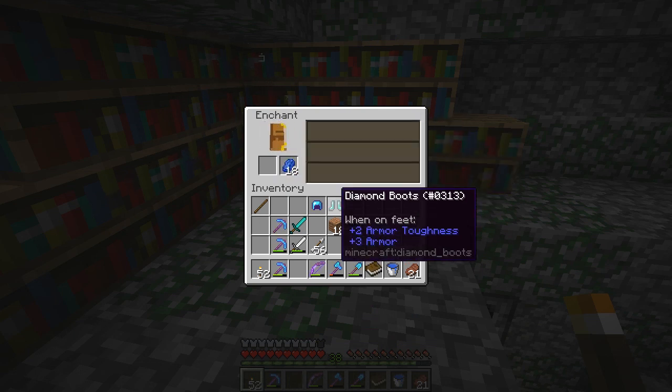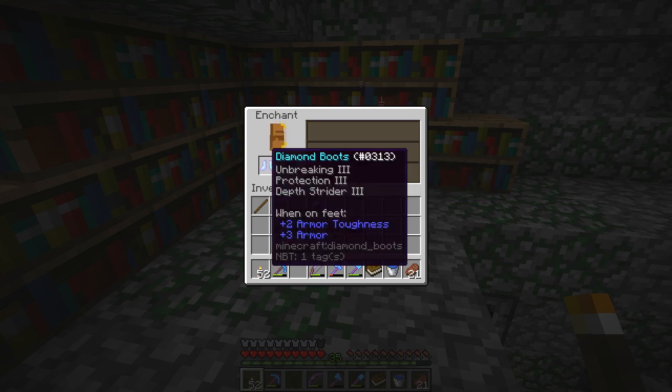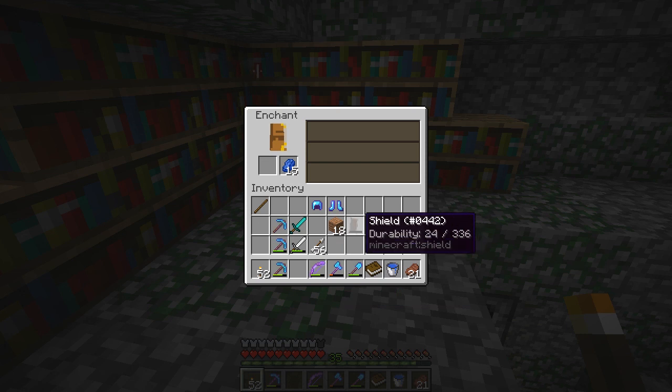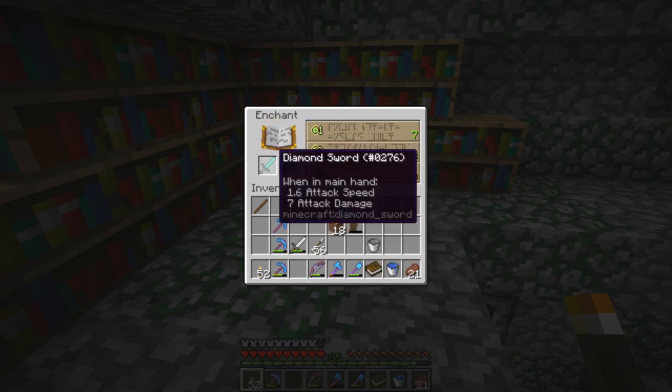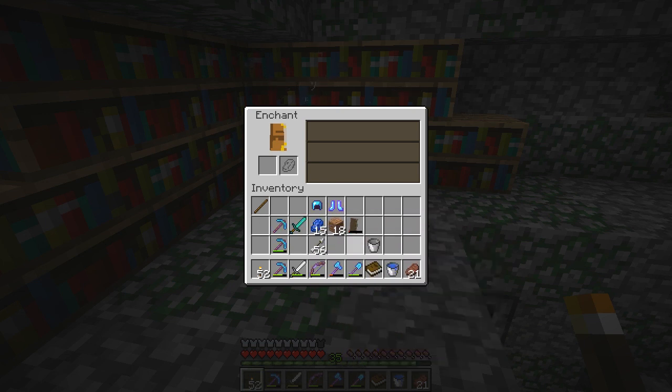Power 3 — get out of here, don't want any of those. Depth strider 3 though? Yes please, I don't even care. Oh, it's got protection 3 as well — fantastic. Enchantment table, come through! Then sweeping edge on the sword. I'm going to leave that for the moment and we are going to head down into the depths of the jungle.